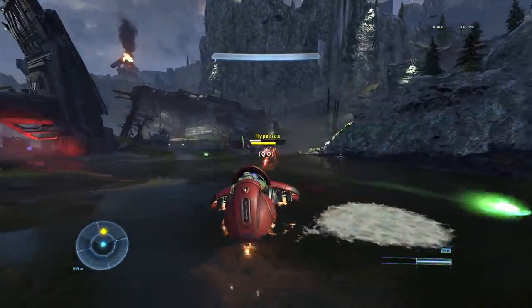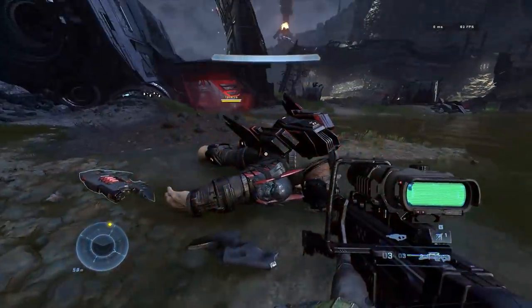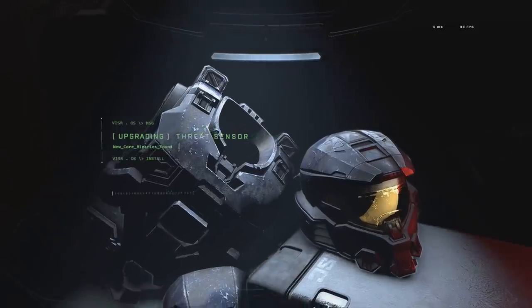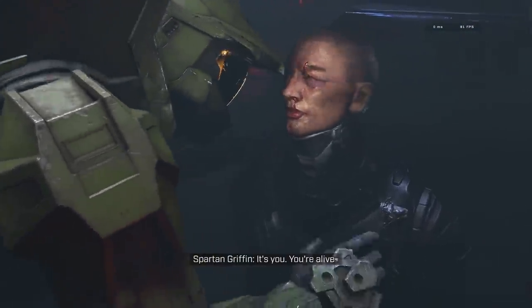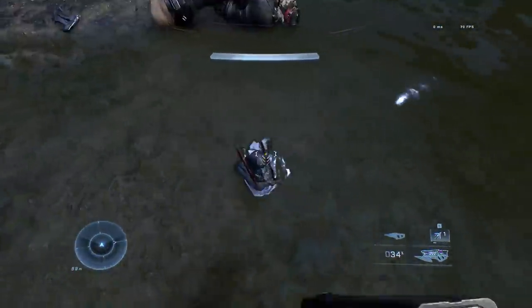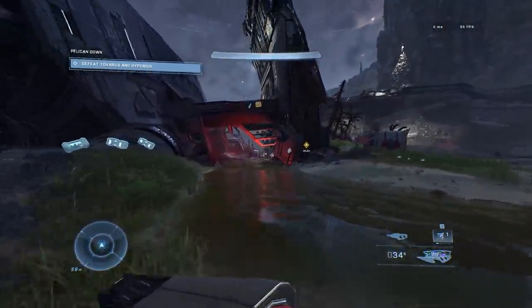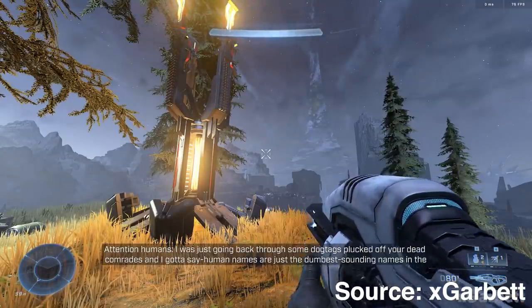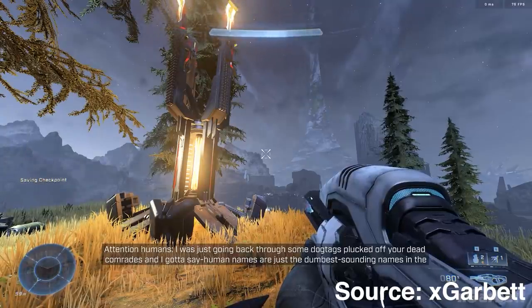If you noticed the body of the brute Hyperius, you may have seen that Locke's helmet and chestplate are being used as his shoulder pad. While we obviously don't know anything about the state of this character, we do know from Spartan Griffin that they will forcibly remove Spartans' armor and move the Spartan elsewhere. So while there's still hope for Locke's survival, if he does return he either won't be in his armor or he'll have some new threads to show off. There's also a grunt propaganda tower that mentions Hyperius having Locke's armor, and separately, a grunt propaganda tower features funny dialogue where a grunt makes fun of human names and names off a bunch of developers at 343 Industries.